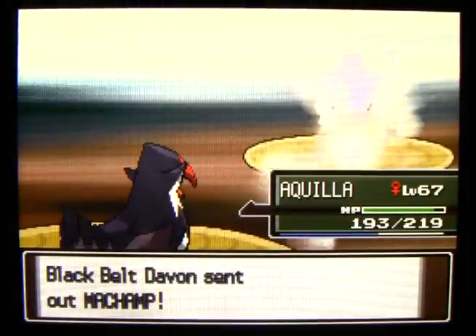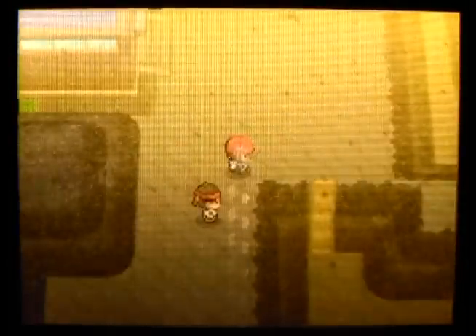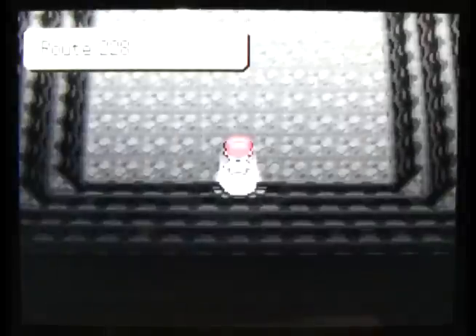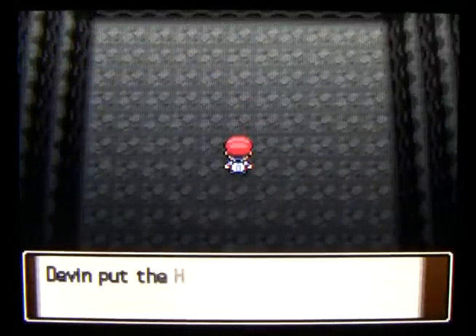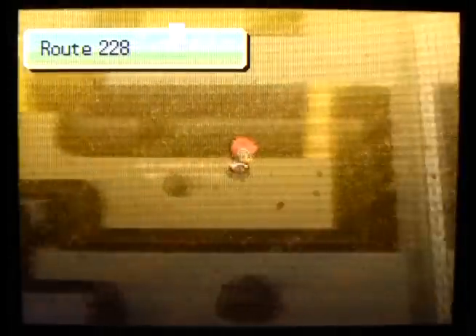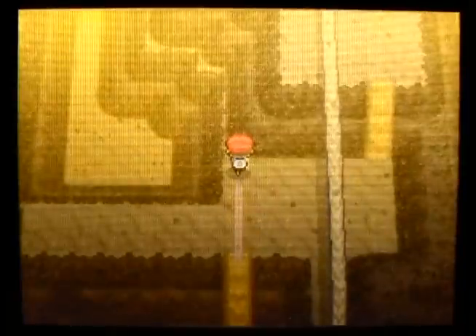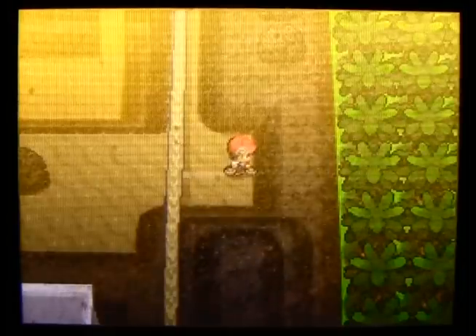He finishes it up with a Machamp at level 57, and the levels have gotten slightly weaker since Stark Mountain, which is kind of good. Right here in the middle of the desert you'll find a new area containing a Hard Stone. If you have the Regigigas from the Toys R Us event, bring it in your party and go back there, and you can find a Regirock to battle.